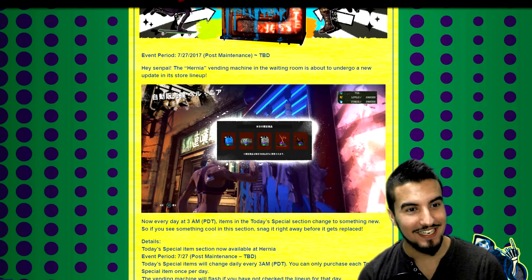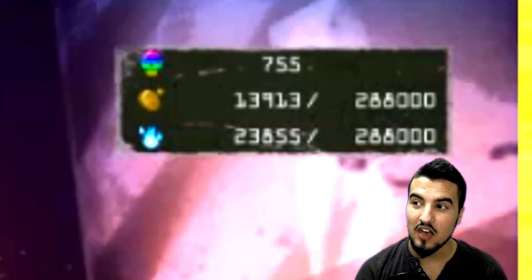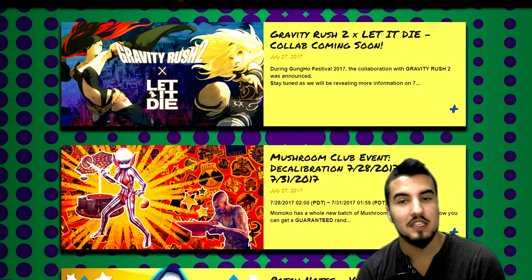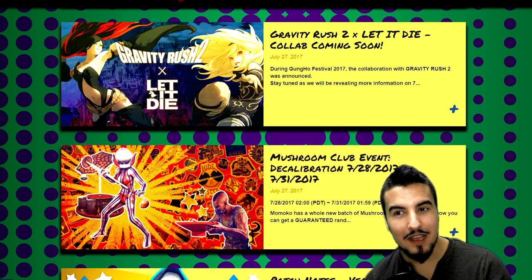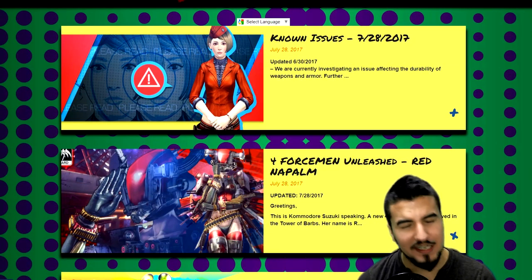The prices are a bit bonkers — it costs 10 Death Metals for red metal, and Death Metals aren't cheap. But the store now has some stuff, so if you want to participate in microtransactions you have more ways to do that. They should really sell a metal pack for Let It Die, but anyway.